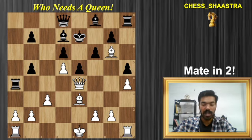We have to go kamikaze — sacrifice the Queen. Queen takes on e5 is the first move we start with.